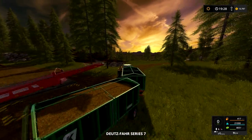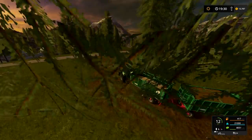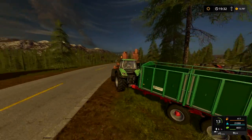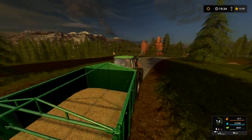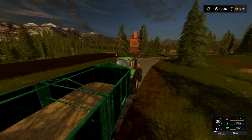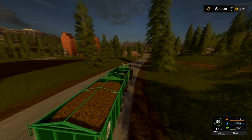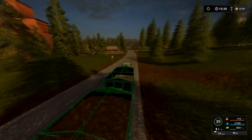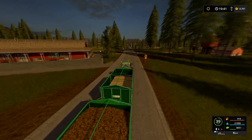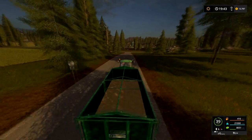We have 21,000 manure available. It's getting dusk out here, really nice twilight evening. Each greenhouse holds 3,000, so three, six, nine - twelve thousand for four greenhouses. We can fill our greenhouses almost twice, which will help us make quite a bit of profit over the next few days. By then our pigs and cows will have even more manure for us.